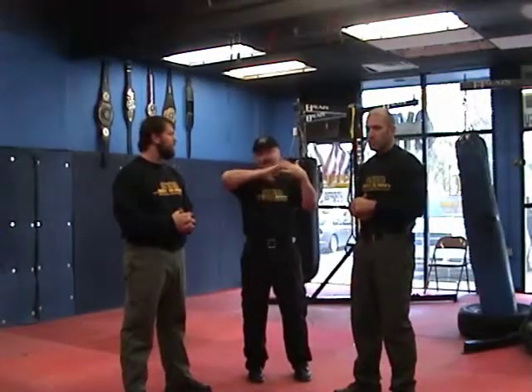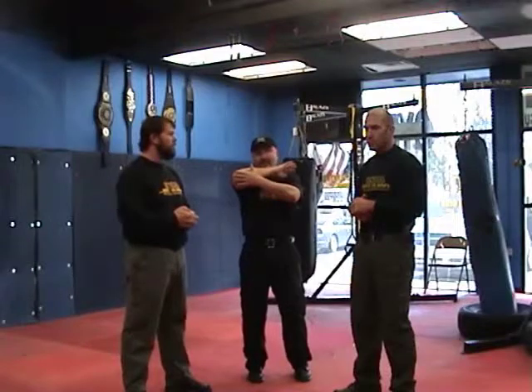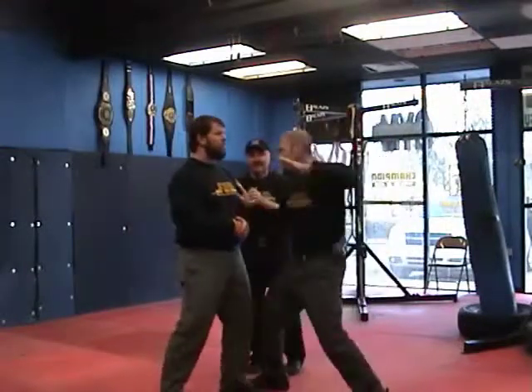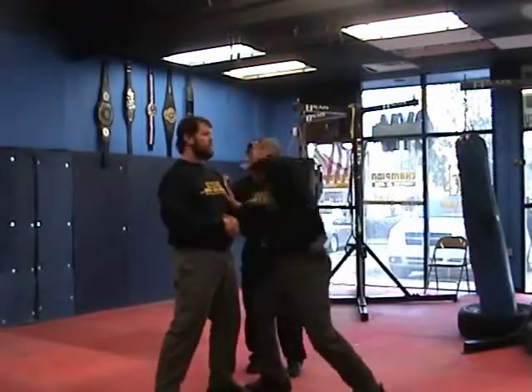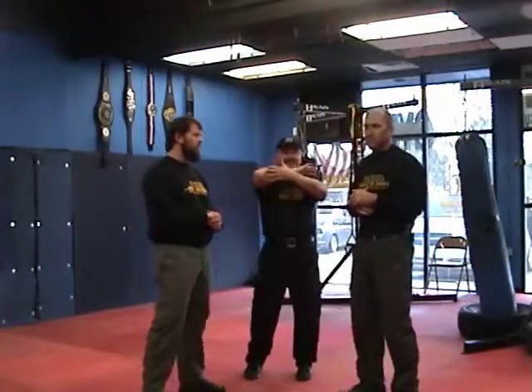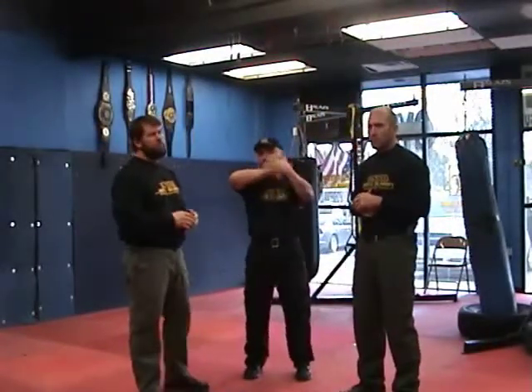The next one is the forearm and elbow. A lot of people make a mistake because they try to throw it like professional MMA fighters — using just the tip of the elbow. We're going to use everything from our fingertips to the end of our elbow to strike with. It gives us a much greater striking area. Most of us aren't professional fighters, so we're going to use it to give us the best option to hit and move away. Mike is going to show you a straight forearm strike — just straight to the chest.